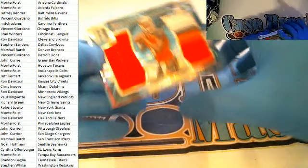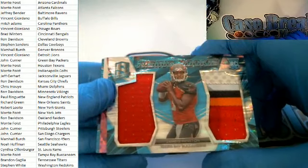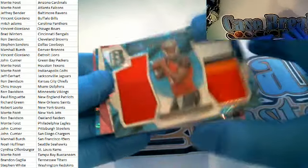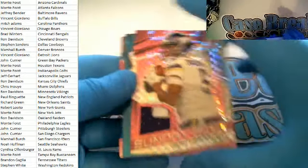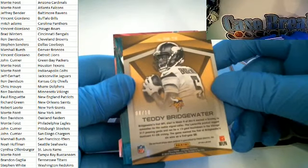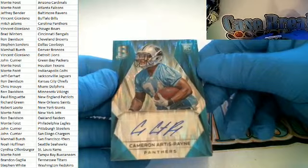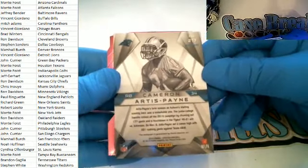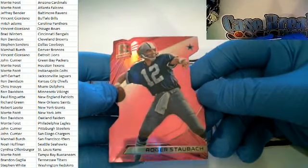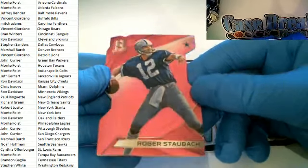Last card — absolute nastiness alert — look at this: Jameis Winston. Had a rough first start but I think he's going to be all right. Tampa Bay Buccaneers — Monty F., Rising Rookie dual patch, 8 of 50, great patchwork on that. Teddy Bridgewater fuchsia right here for the Vikings — Ron D., nice two-color patch, 8 of 10. Cameron Artis-Payne rookie card for the Panthers — Mitch A., 49 of 50. Roger Staubach fuchsia cut for the Cowboys — Steve S., 5 of 5.